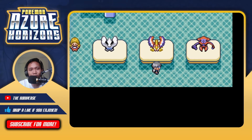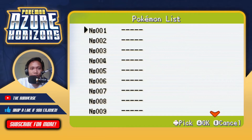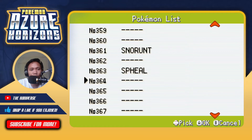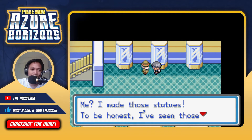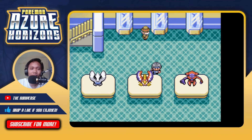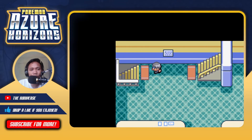In the museum we find a statue of Lugia, and we register it in our Pokédex along with Ho-Oh and the speed form Deoxys. Our Pokédex now has a bunch of empty space - well actually it looks like they weren't registered on the national dex. We have a national Pokédex too, with plenty of open space. The sculptor says he's seen those legendary Pokémon before and tells us to come back after becoming Champion because he has something nice for us - hopefully a rare Pokémon!